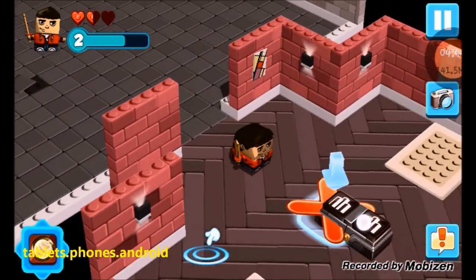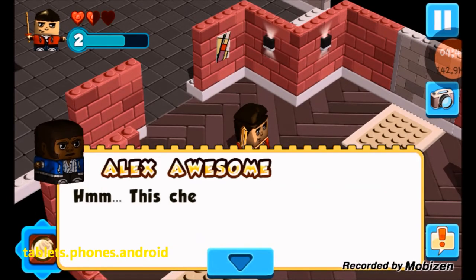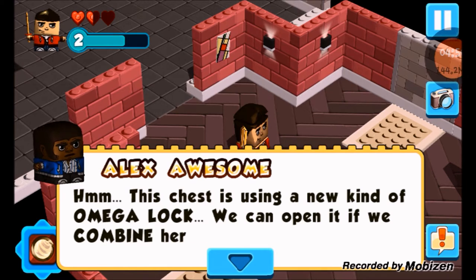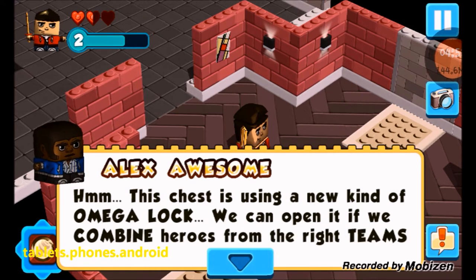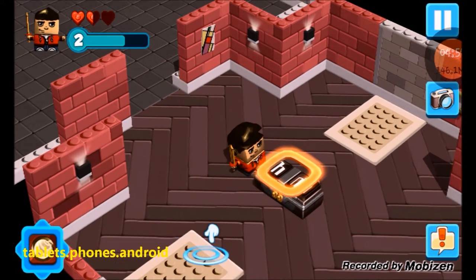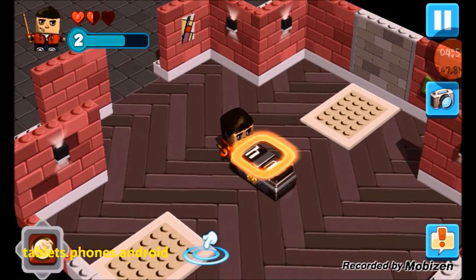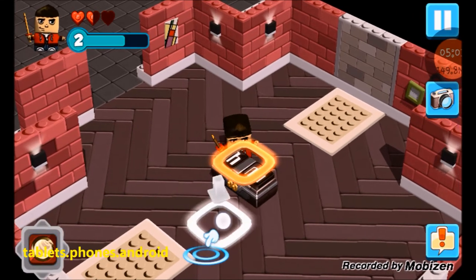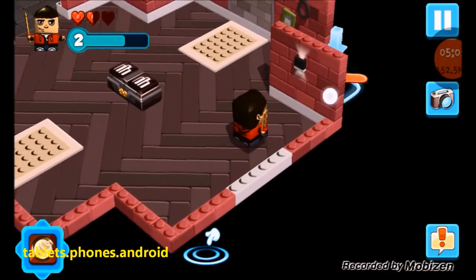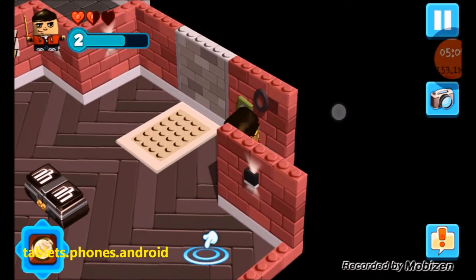Let's see what's here. Alex, awesome — hmm, this chest is using a new kind of Omega Lock. We can open it if we combine heroes from the right real-world toys and beam them in. So I need some real toys, and I don't have those toys.